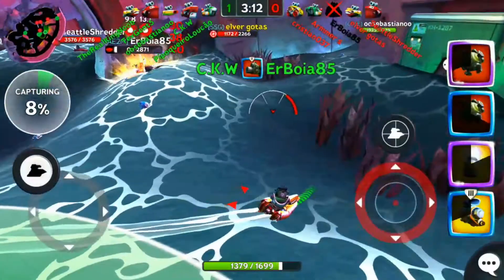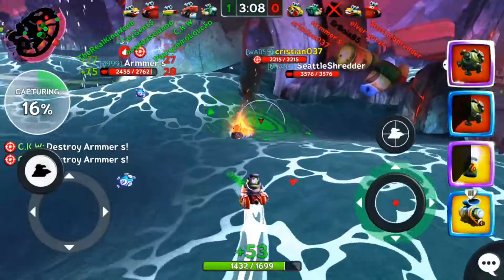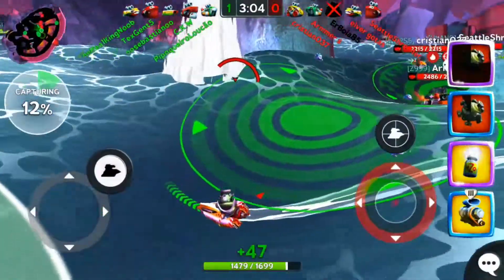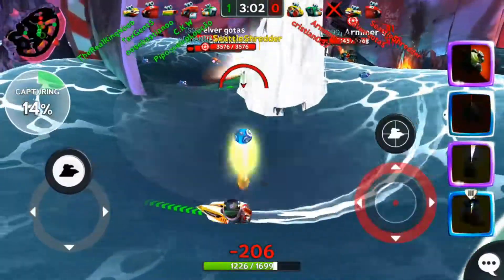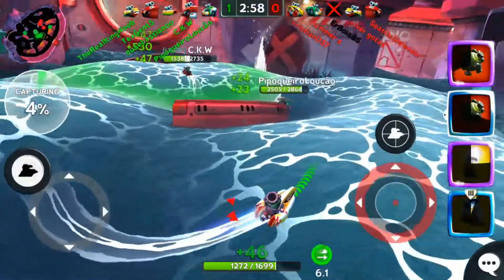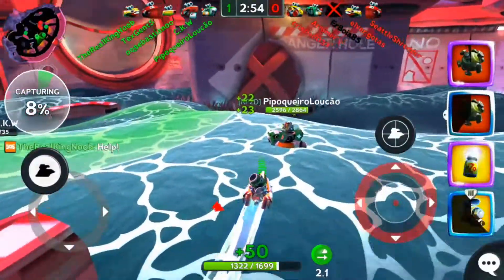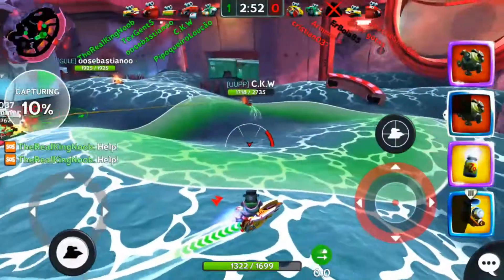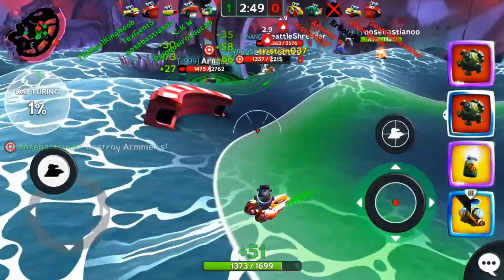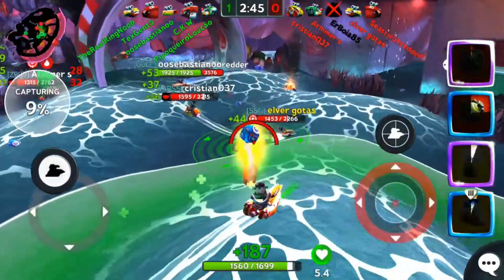The enemy team finally moved up but they're not sticking together, not supporting each other. In this game if you don't support each other that's what happens — Erboa gets taken out. Armier, this little fixer, is trying to put in work but his teammates are nowhere. Sitting in the back is not gonna help. Armier doing what he can, teammates not supporting. Enemy team finally moves up but hits my mines — they're low on health and their fixer can't do much.